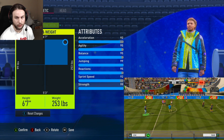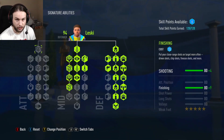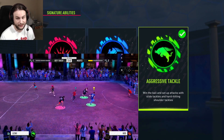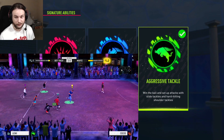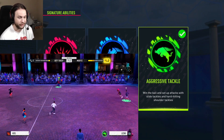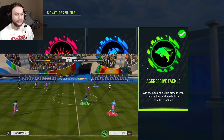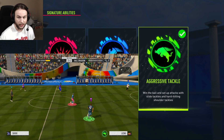Now let's move on to the playstyle screen. I'll show you guys what perk I'm using for this defensive build and what I have on the skill tree. Here on the playstyle screen, I'll show you the signature ability first. I went for the aggressive tackle since this is a defender build. This is the most fun ability to use in my opinion — especially if you're a defender who likes defending. You're allowed to slide tackle in Volta, and when you have this ability active, you can't foul.